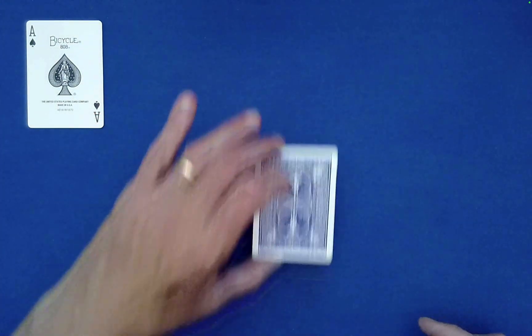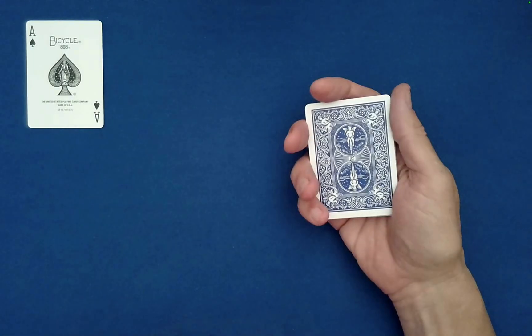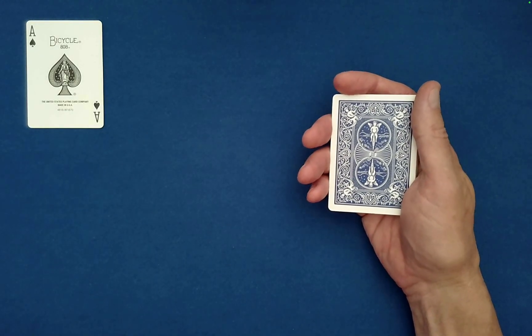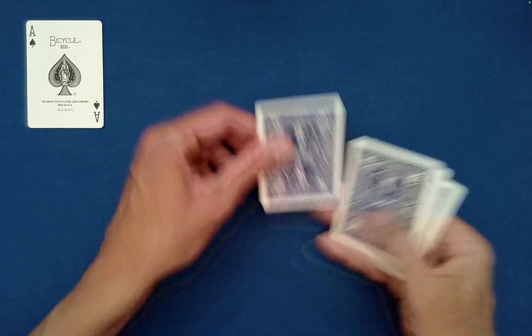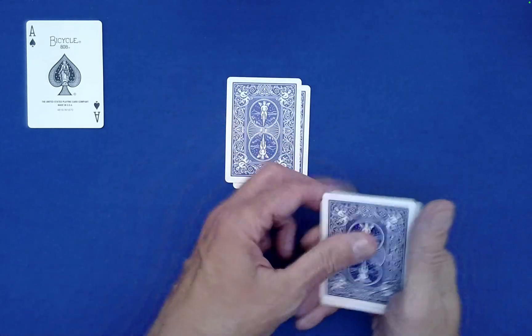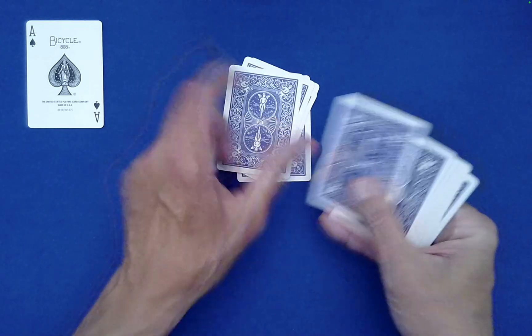Now I'm going to hand you the packet and I want you to follow my lead in how I spelled out that card — now spell out the identity of the card that you freely chose. The spectator reports that their card was the Eight of Diamonds. So: E-I-G-H-T, O-F, D-I-A-M-O-N-D-S.